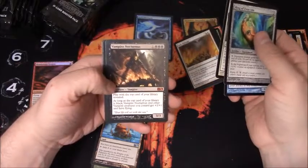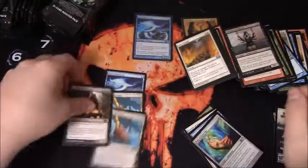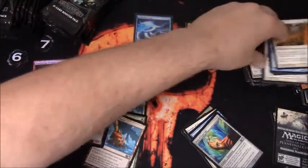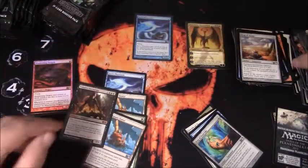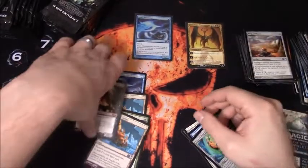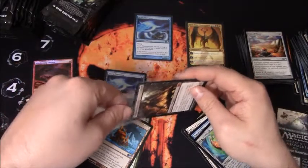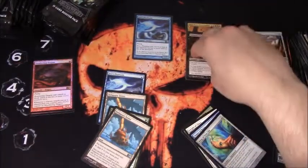We have Vampire Nocturnus for my mythic. Fix this pile here - this is what happens when you have poor stack maintenance, stuff just falls everywhere. There we go. And because it's a mythic, I am just going to sleeve it.